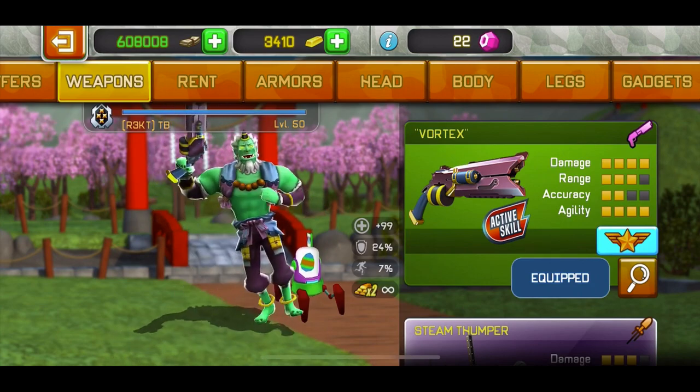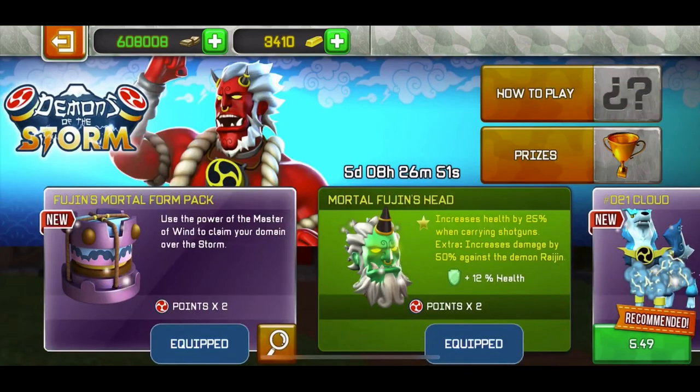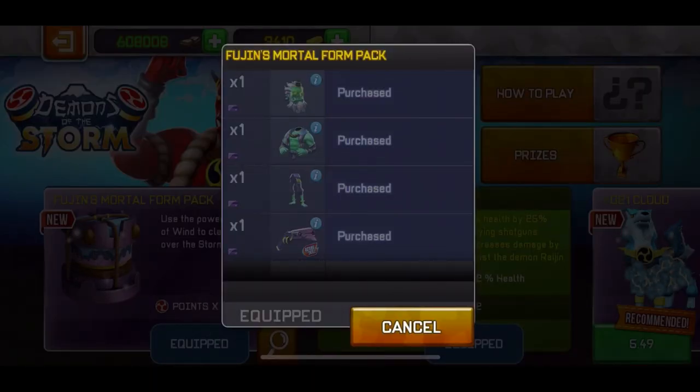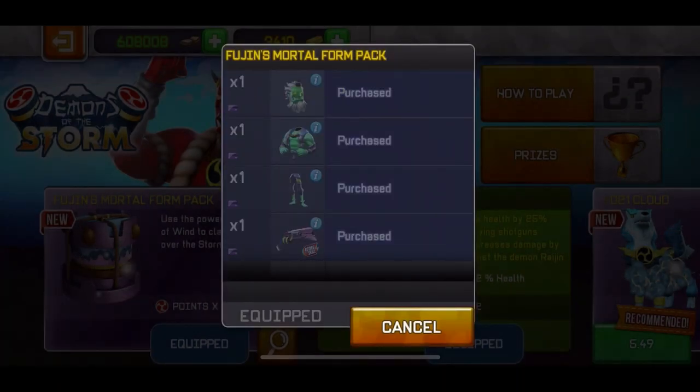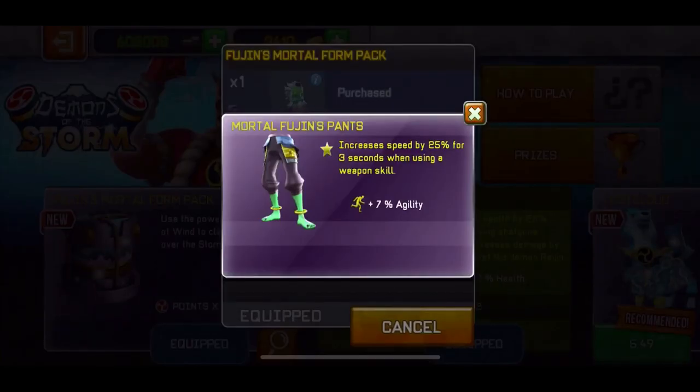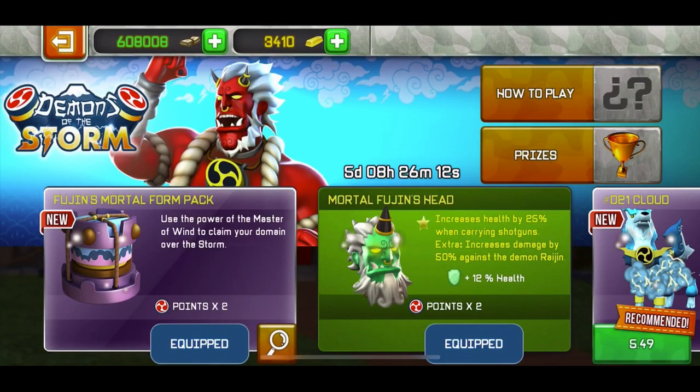You cannot buy the weapon separately — it comes with the bundle. The armor in this bundle is 100% worth it, and you also get the time suit to complete the event faster. If you have 13 euros — around 15 dollars — to spend, the bundle is good. I bought it and it was worth it. I don't buy many 15-20 euro bundles but this one I'd recommend. Overall I'd recommend buying it if you're willing to spend the money, but it's not a must-have — it's not overpowered. The weapon is kind of bad but the bundle overall is decent.